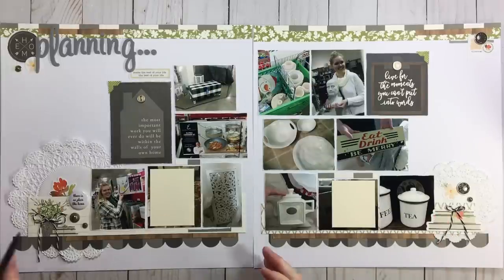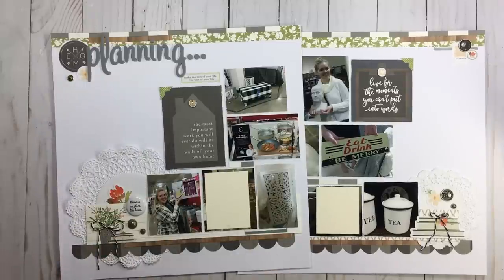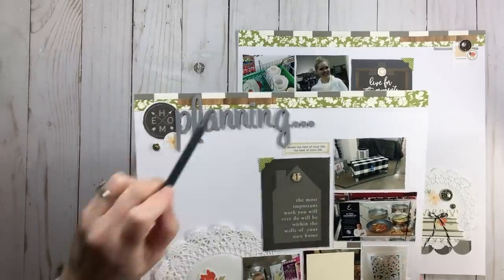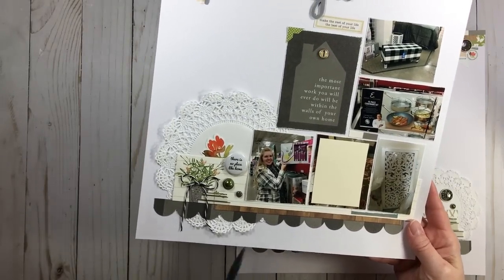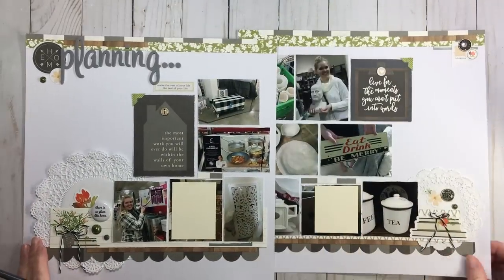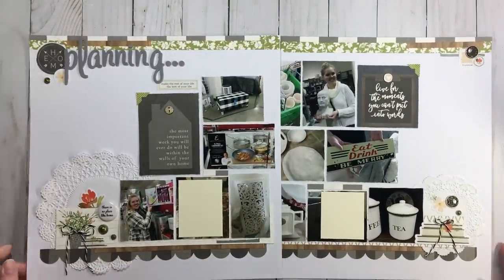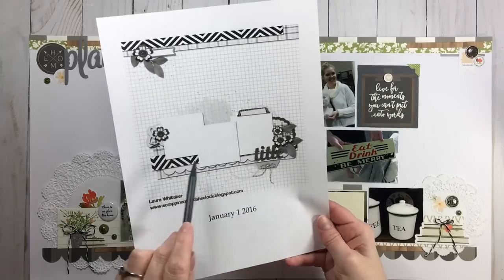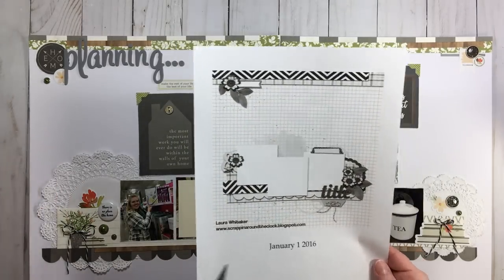I really don't have a lot of patterned paper on this layout — there are several patterned papers but in small amounts. Up top there are three different pieces, very small amounts; on the shelf another three, small amounts; same on the right. Very few supplies were needed. You could absolutely use this sketch for a two-page layout and use nothing but scraps — even your clusters — except of course for your background cardstock.